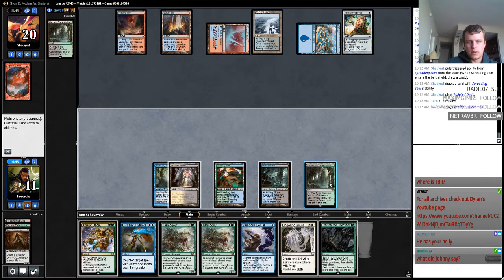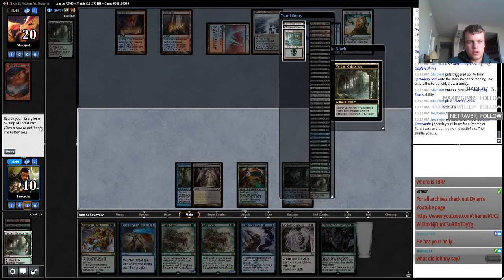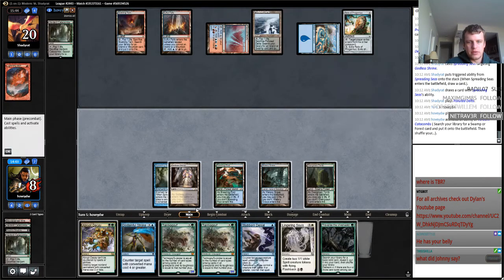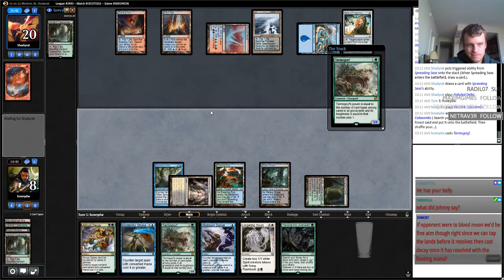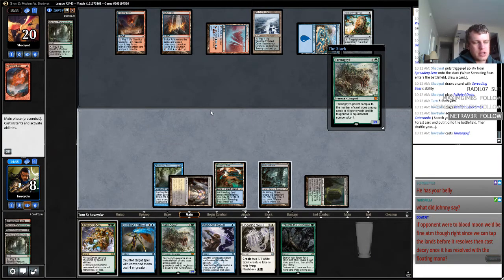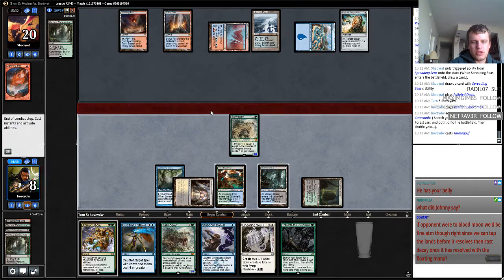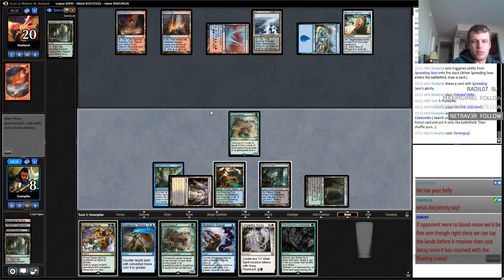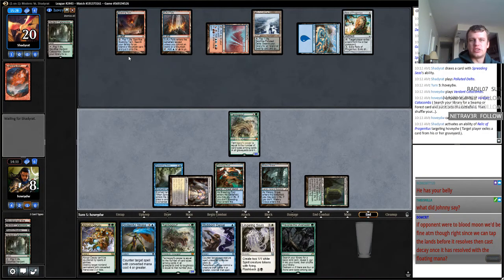Let's go, let's get an Overgrown Tomb. I need to be cautious of my life total going forward. We need to be able to progress our board while we can take care of Blood Moon — because if we progress our board and can't handle Blood Moon, that's just the easiest way to lose. My opponent is sequencing this — they could mess this up.